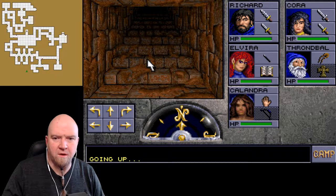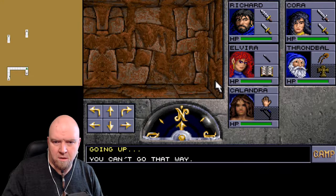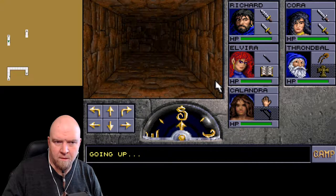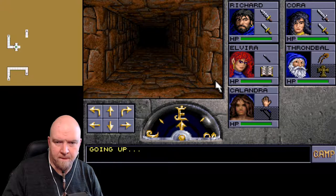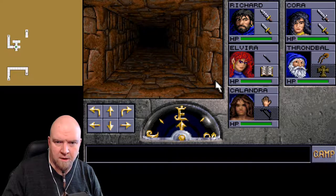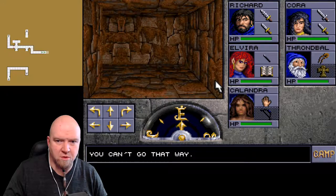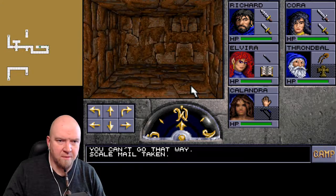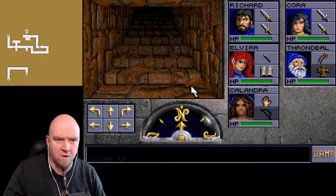There's an illusionary wall over here. The automap - it's not working properly, or I might have screwed something up. Scale mail - not good. Here we go up.